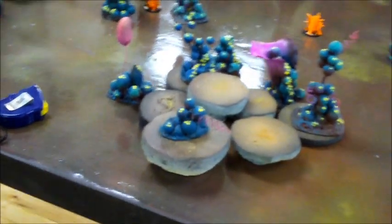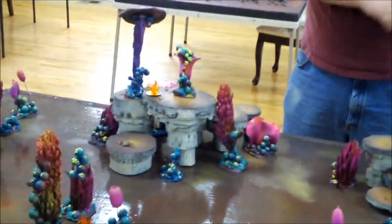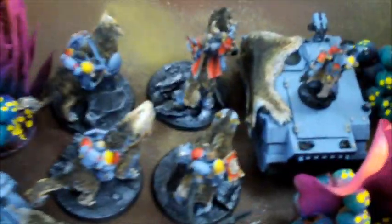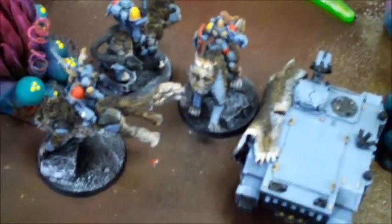We'll roll off for turn. I got a five - the dice like me, I will go first. I have Long Fangs so I'm going to take that other side - there's a couple of good-looking places over there. So here we are, we're set up. I have some of the high ground here with my Long Fang squads - got two of them there. Thunderwolf Cav, the Rhinos with the Grey Hunters in them, and I've got the two Rune Priests on top of each other there, and the rest of my guys over here.